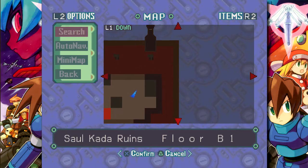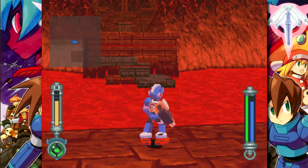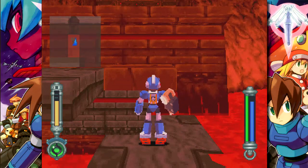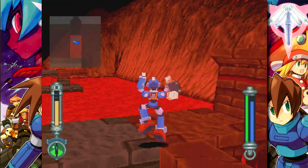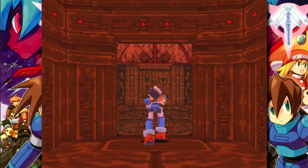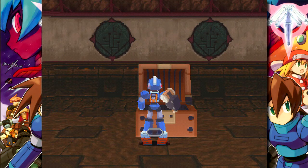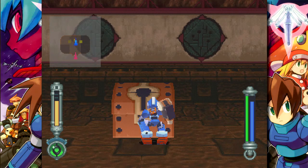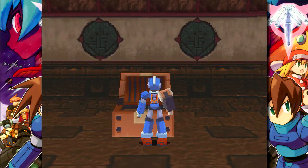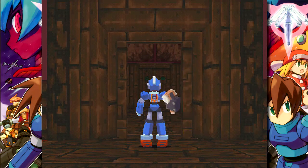The last three items of this dungeon are right over here — easy enough, of course on a strange platform we have to jump on. We got three chests: softball, 24,000 zenny, and 30,000 zenny. We should have gotten every treasure in the ruin now.